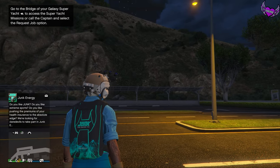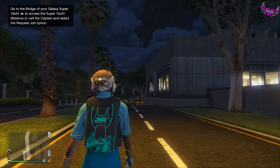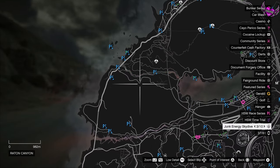In today's video, I'm going to show you how to get the junk energy shootback in GTA 5 Online. Over here on the map you have 10 points — each day they are different of course, on different locations.